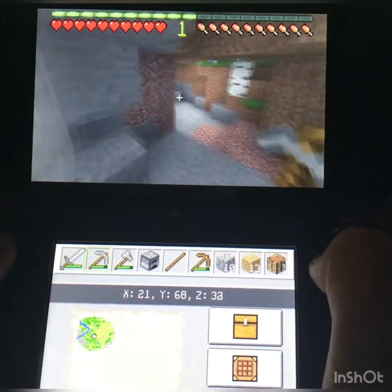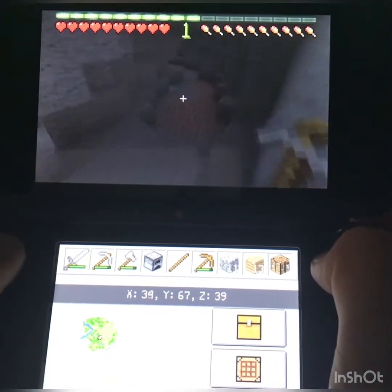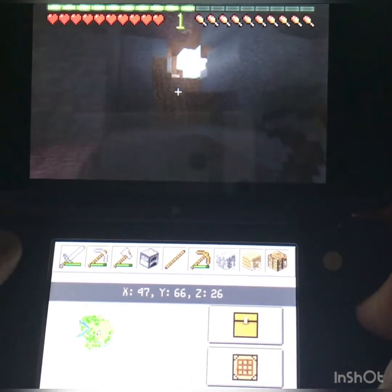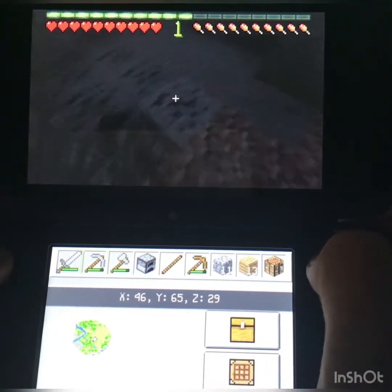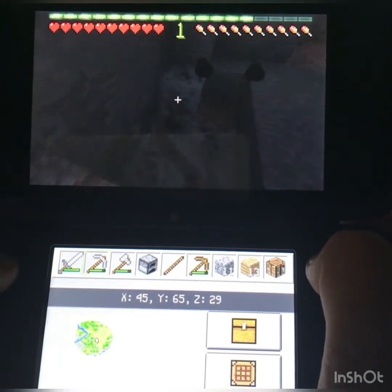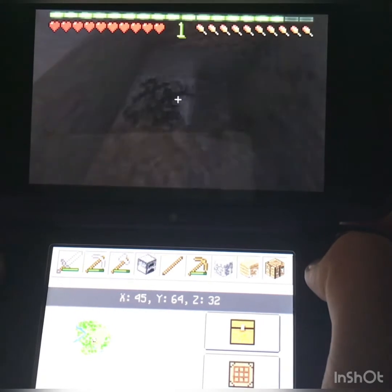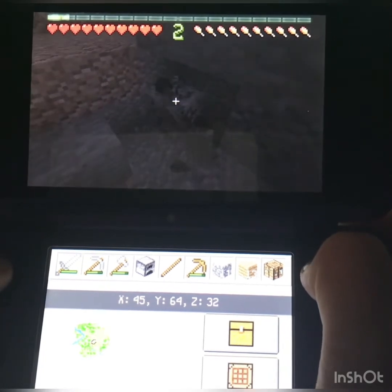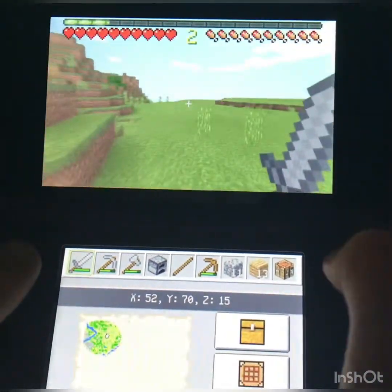Back to mining that coal since he thought he could try and kill me. I wish I could find some iron just right around here. There's more coal. No iron. I did hear a sheep though. I'm gonna have to go get that before I attempt to go deeper into this cave, because I don't want to get lost and not have any food or wool for a bed.